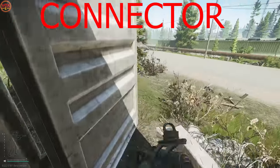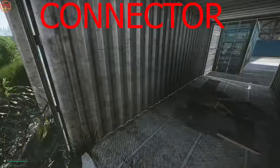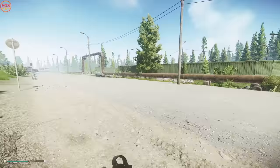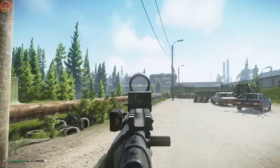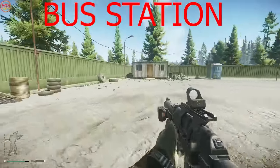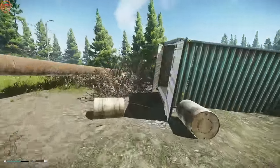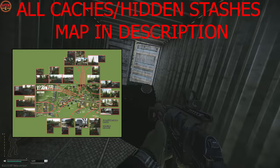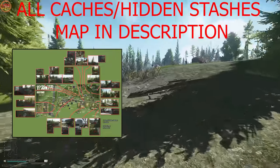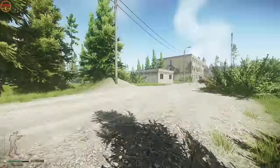Heading through Connector — if you hug hard left here you won't make any noise, won't hit barbed wire, and they won't hear you coming. It's all about how you approach the barbed wire. As we head away from bus station, we're going to find one of the first hidden caches of this video. These little hidden stashes are around the map — I'll put the map link in the description below if you want to know where all of them are.